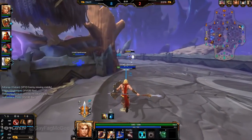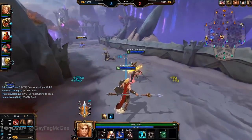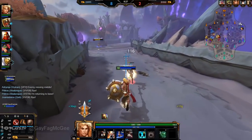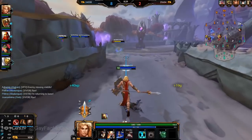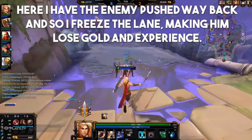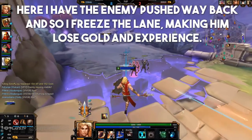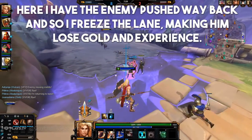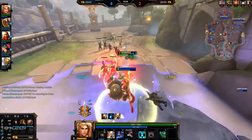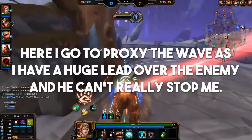Also when we're talking about minions, it's worth mentioning last hitting and proxy farming. Last hitting is basically what it says on the tin — last hitting the minions to get extra gold. This also has applications with lane freezing, which is where you essentially just stall the waves and let them kill each other, take the last hits for the bonus gold, and not push the wave to the enemy tower. This could be useful if they're tower camping, or if they're out of lane and you can get your minions to die when they're not there — that way they lose gold but you don't.